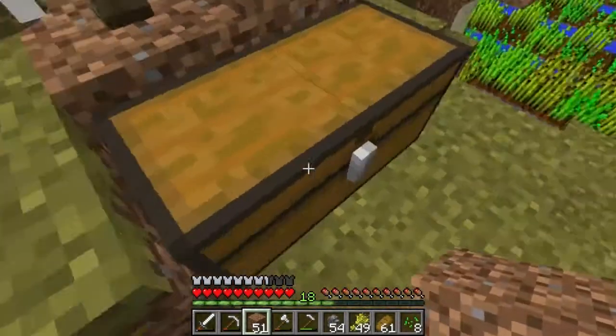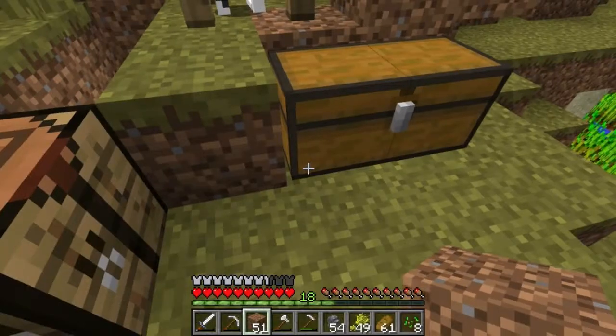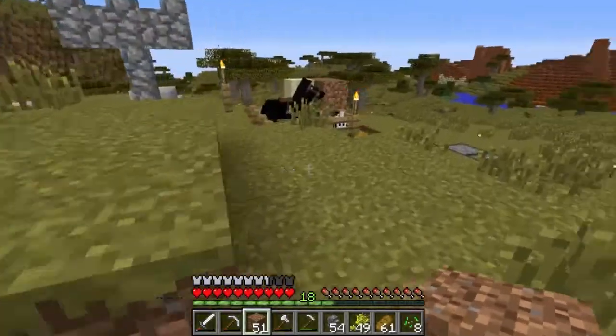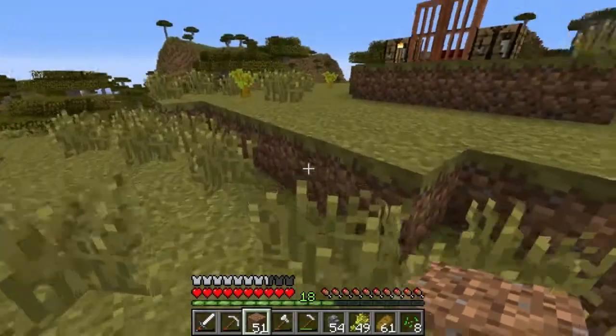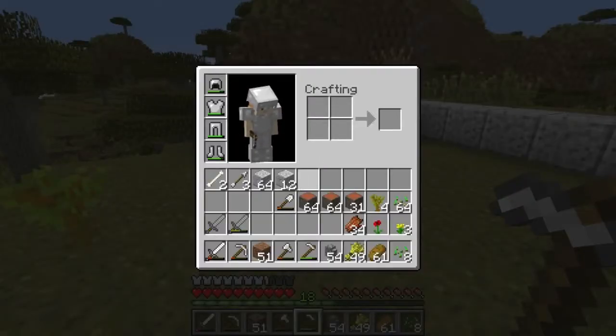He spawned in there and was right under my chest, looking up at me under that block. Then he moved back so I blocked him in, but I haven't left the area long enough to have him despawn. Hopefully he won't blow up at some point and kill my horse, my bunny, my chest. For now we're just going to leave him down there and ignore him.